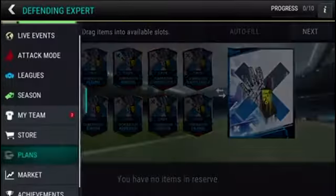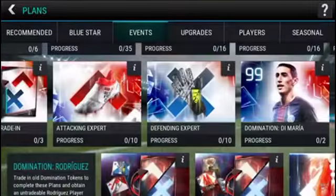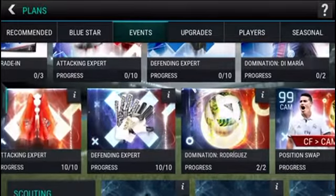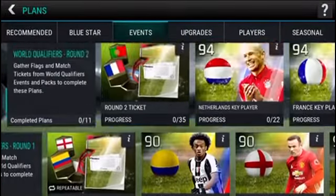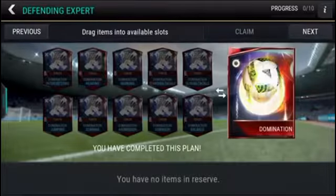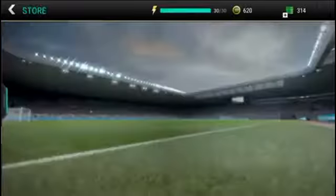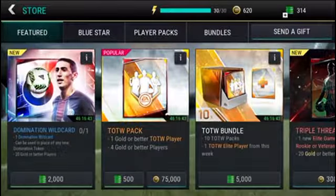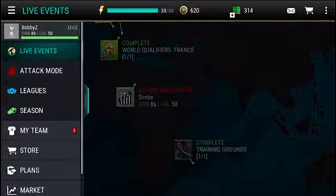It looks like we'll be using the same exact tokens but with a different design. Looking pretty cool — I'm not sure if you can use them for both, but hopefully so that people aren't going to get angry. In the store we have the Domination pack, which has one domination wildcard that can be used in place of any new domination token, and 20 gold or better players, which is pretty cool.